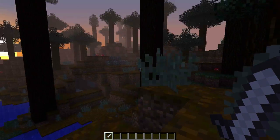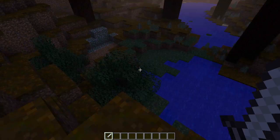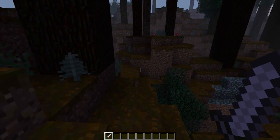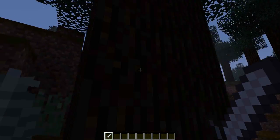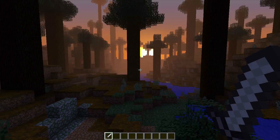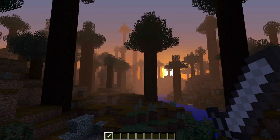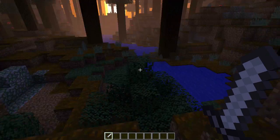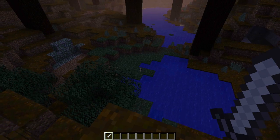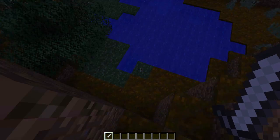Here we are inside of the screenshot and this is the new biome, guys. This is awesome. We have trees that are four blocks thick like jungle trees, but these are spruce wood. Spruce wood trees that are four blocks thick. I'm absolutely gobsmacked by how cool this biome looks. So we have new blocks - I'm going to go through it all for you.